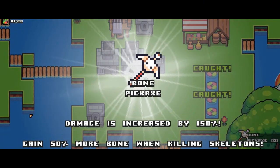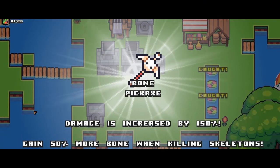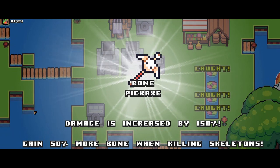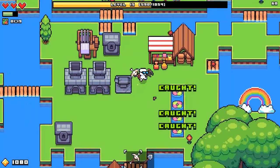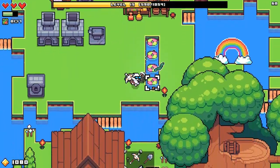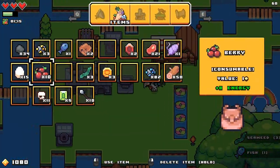Major upgrades — damage is increased by 150%, getting 50% more bone when killing skeletons. Spoiler alert, come on. Fiery pickaxe — bro, we need to go to the underworld! Terraria-type shit!